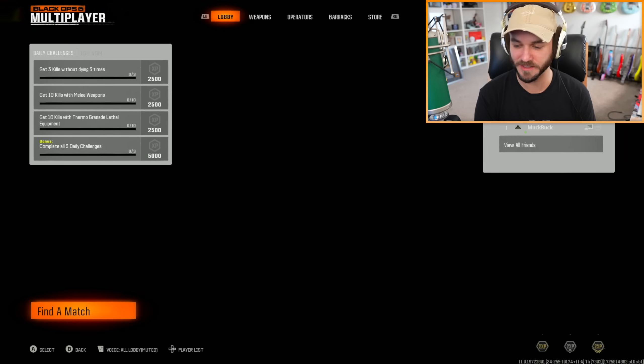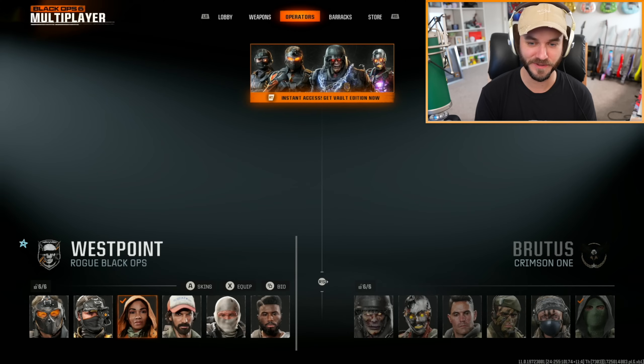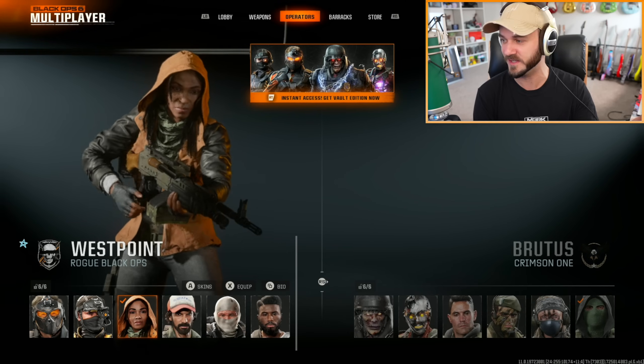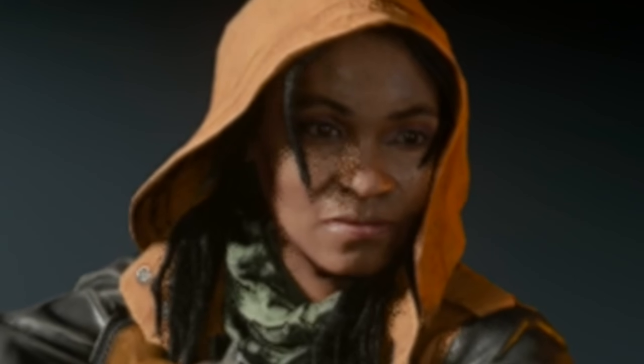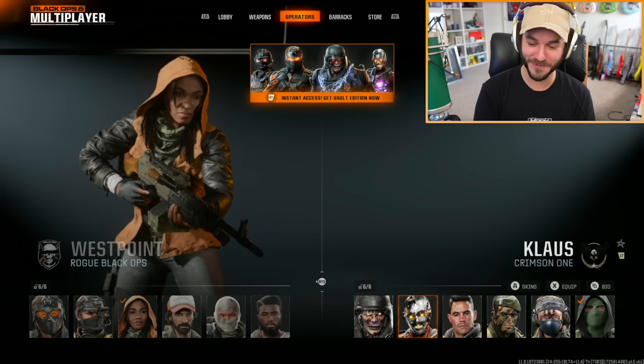We're here in the menus and it's taking quite a bit just to load everything. I can't even switch to my weapon. Maybe the operators are gonna look kind of goofy — this is actually loading way slower than it did on PS4. Wait, why is there a line at the top? My character actually looks really bad. It's not even loading the right side yet.